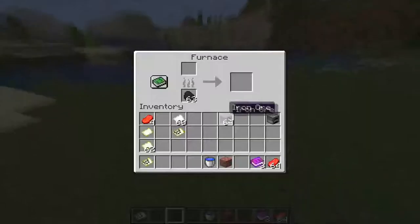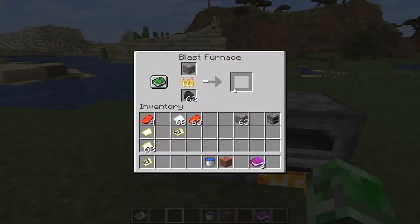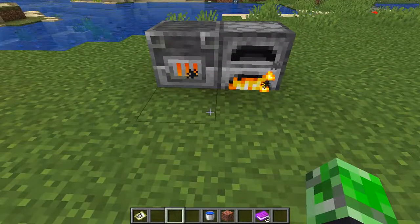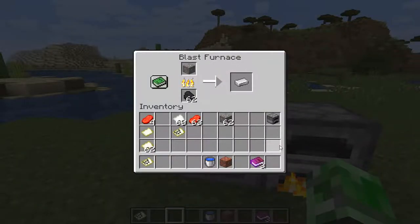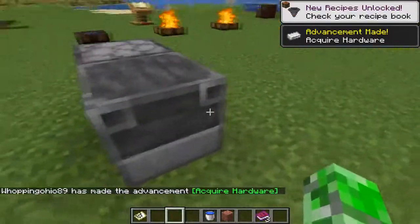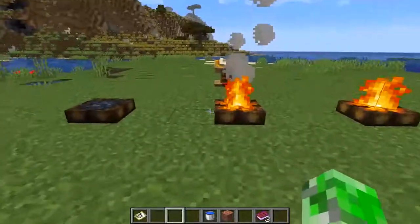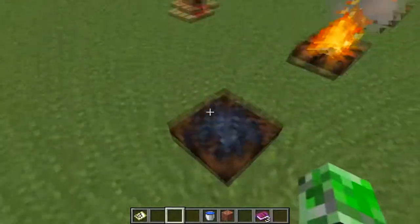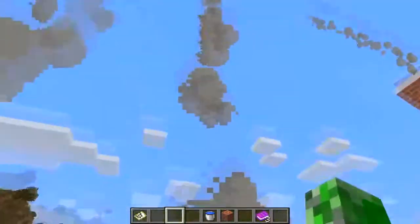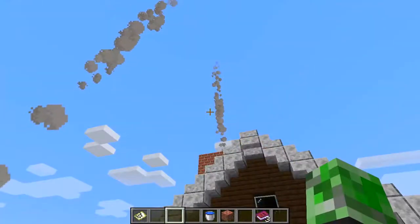The original furnace can only cook food, but the blast furnace smelts iron a lot faster. In real life, blast furnaces burn hotter than regular furnaces. It smells your iron and probably gold faster too. Also, campfire smoke with a hay bale underneath reaches up to 25 blocks, while a regular campfire smoke reaches up to 10 blocks — measured on another channel.